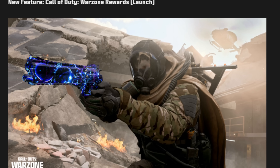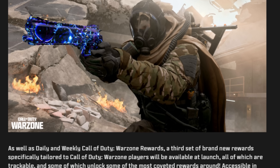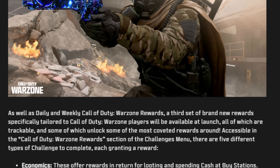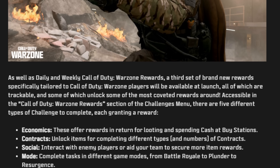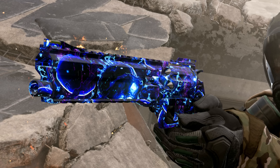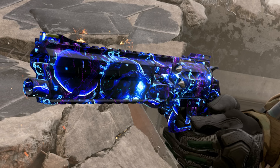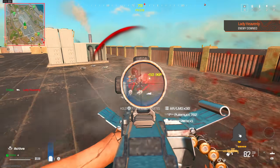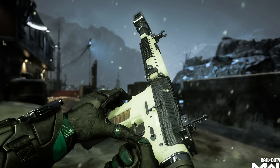The next set of rewards comes from a brand new Warzone feature called the Call of Duty Warzone Rewards. This is a new set of challenges available in the challenge tab with five different challenge categories: Economics — looting and spending cash at buy stations; Contracts — completing different types and numbers of contracts; Social — interacting with enemy players or aiding your team; Mode — completing tasks in battle royale, plunder, or resurgence; and Champion's Quest. Each set gives different rewards, including an animated camo, and potentially weapon blueprints, calling cards, emblems, decals, double XP tokens, or even a free operator skin.